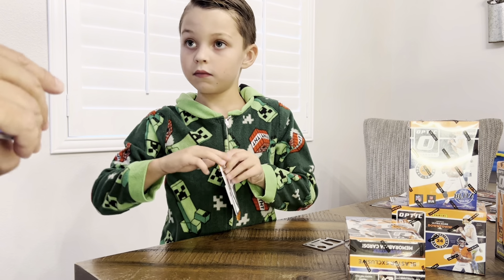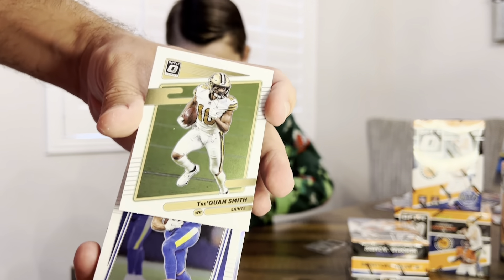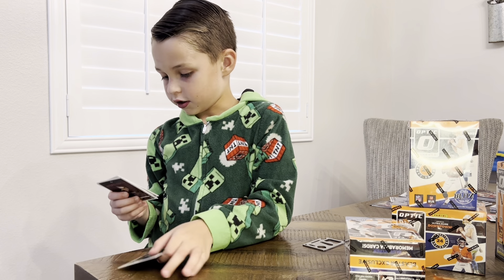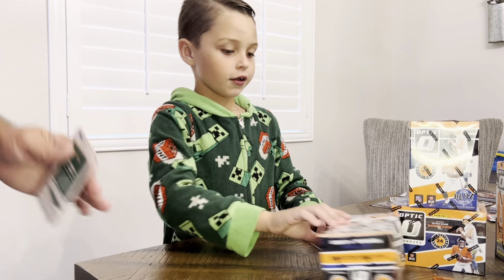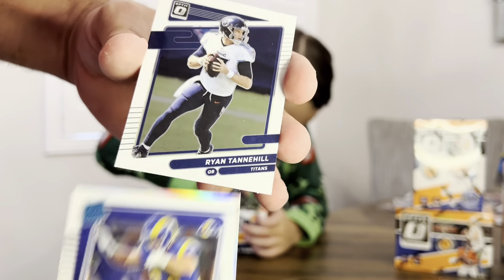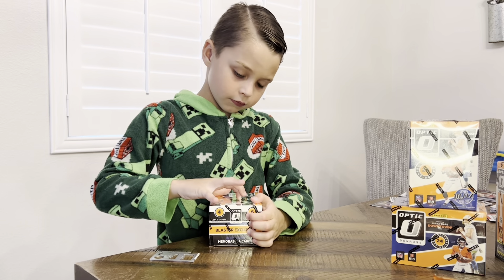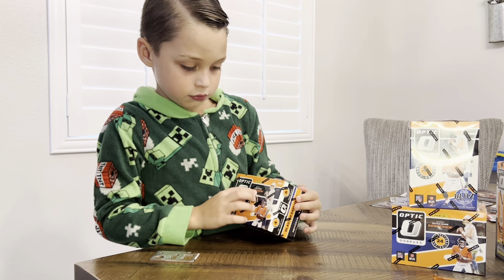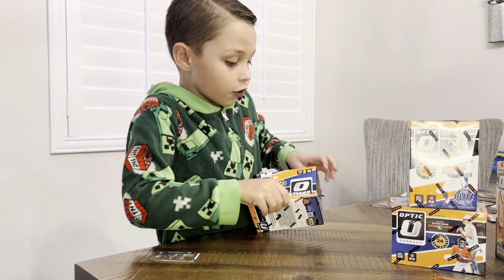Another old days card — Barry Sanders. Ryan Fitzpatrick silver. Jacob Harris and a Trequan Smith. This is the last pack. This blaster box wasn't that good — we got the same cards again. Brett Favre retro series, Jake Funk, Ryan Tannehill, and Keenan Allen. All those inserts and rated rookies we already got out of another blaster box. One of these downtown would be fantastic, but not out of that box.